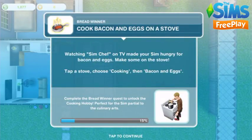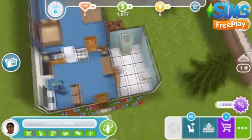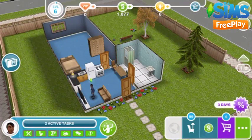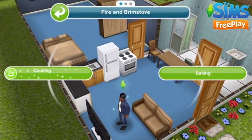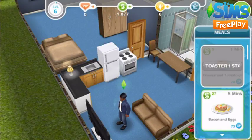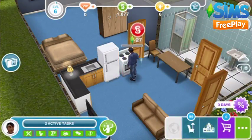Cook bacon and eggs on a stove. Have your sim click on the stove, select cooking, and then select bacon and eggs. This is the start of the cooking hobby, so the more your sim cooks the higher level they will reach and the more items they will be able to unlock in the hobby collection. We're going to come back in five minutes when he's finished.